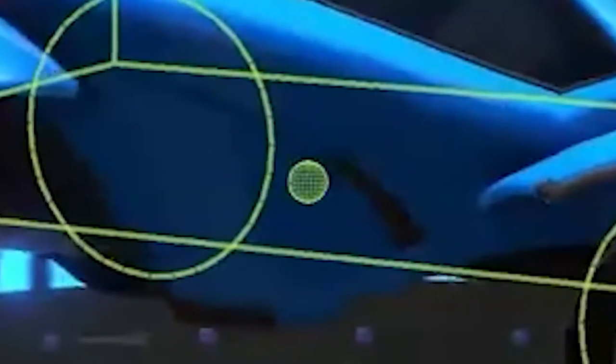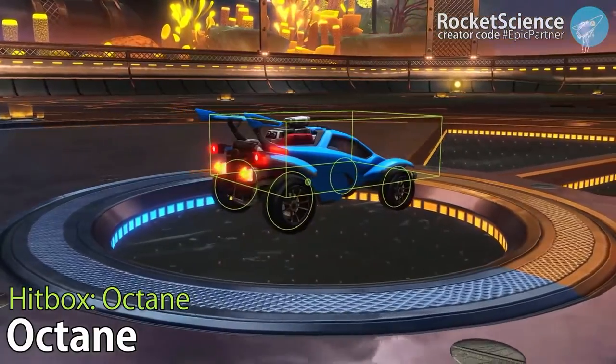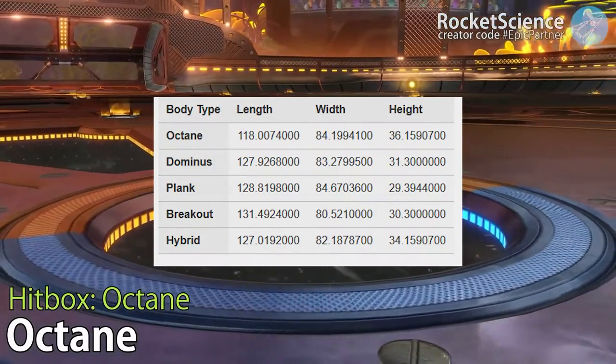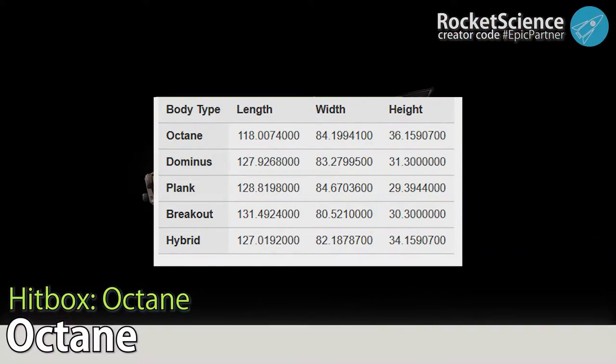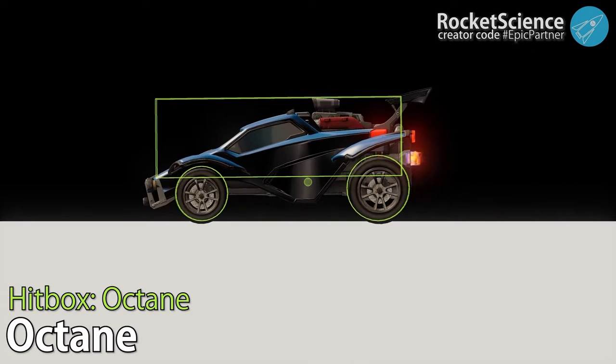This small little ball here is where the center of gravity of the car is. Going deep into the hitbox, dimension-wise, the Octane is the tallest hitbox, not including the newest Merc hitbox. This small difference can make or break a single 50-50.